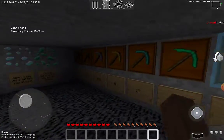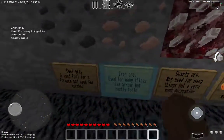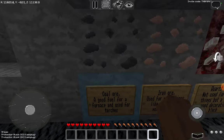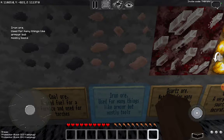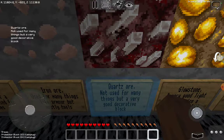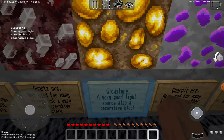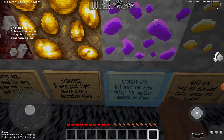There's a description of every ore in the game. Coal ore — a good fuel for a furnace and used for torches. Iron ore — used for many things like armor but mostly tools. Quartz ore — not used for many things but a very good decorative block. Glowstone — a very good light source and also decorative. Choroot — not used for many things but another decorative block.